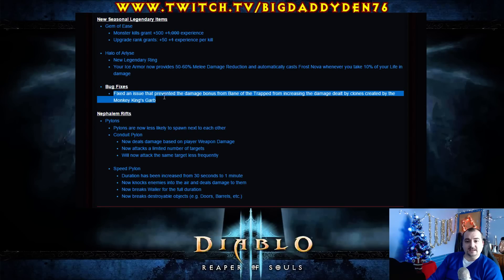Bug fix — fixed an issue that prevented the damage bonus from Bane of the Trapped from increasing the damage dealt by clones created by the Monkey King's Guard. That's a nice little fix there.